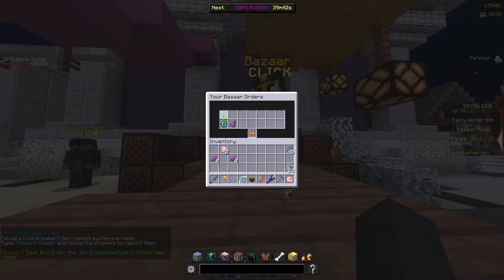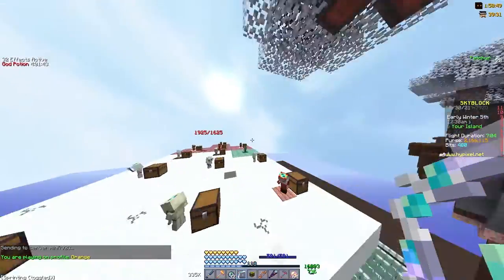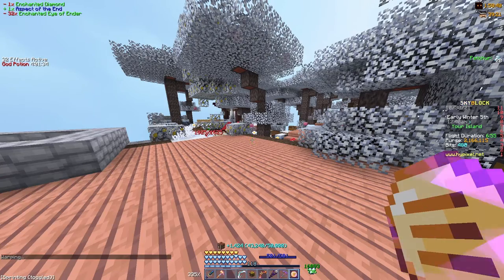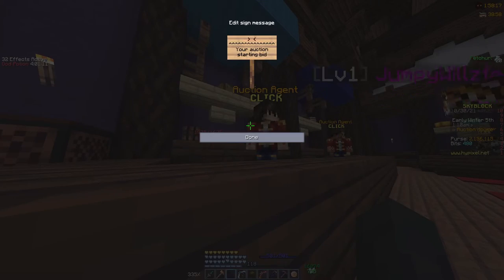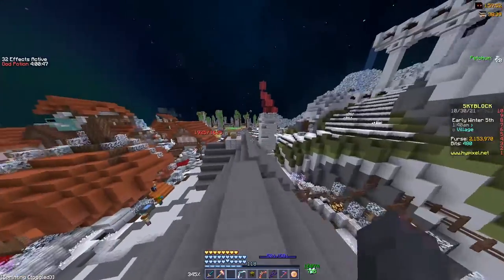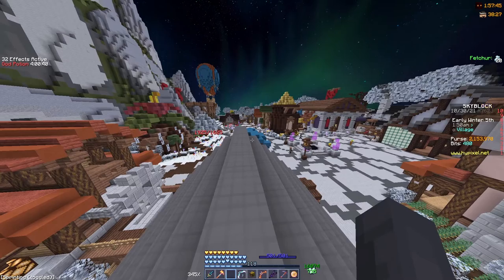My enchanted eye vendors are already filled so I'll collect those. You can either buy one enchanted diamond from the bazaar or collect it — say if you've got snow minions. I collect those, craft my Aspect of the End, go back to the hub, and reforge it sharp or spicy, which doesn't take very long. There we go — spicy. I'm going to put it up for 210,000 coins; that'll probably sell quite fast. Those are the three flips I use and they seem to work pretty well.